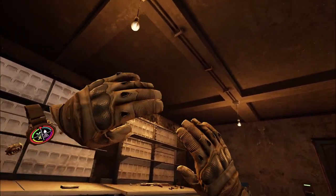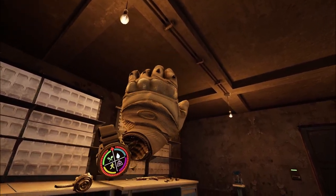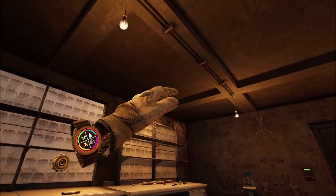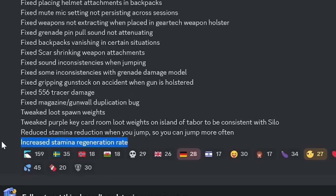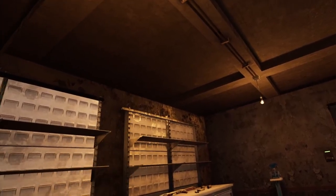The only other changes, other than bug fixes and optimization, are some changes to the health effects. Hunger now drains a little bit quicker — it wasn't really an issue before. Stamina will regenerate quicker, and jumping will also reduce your stamina.